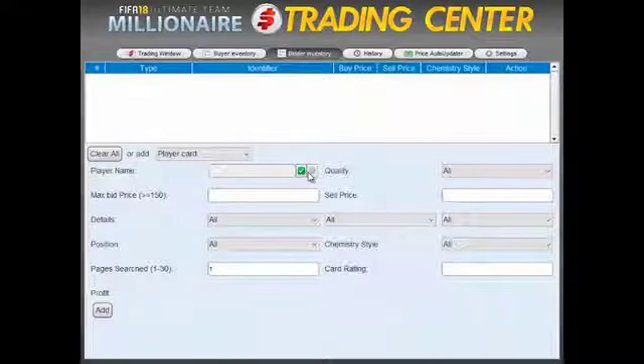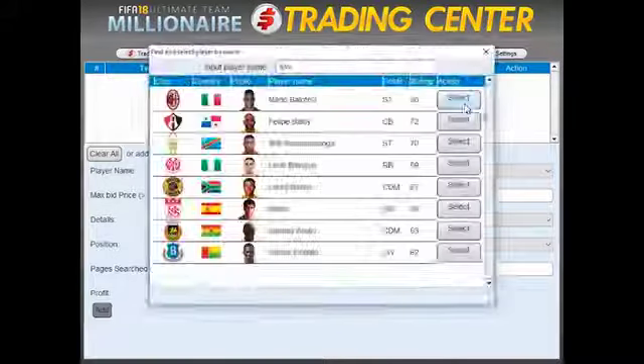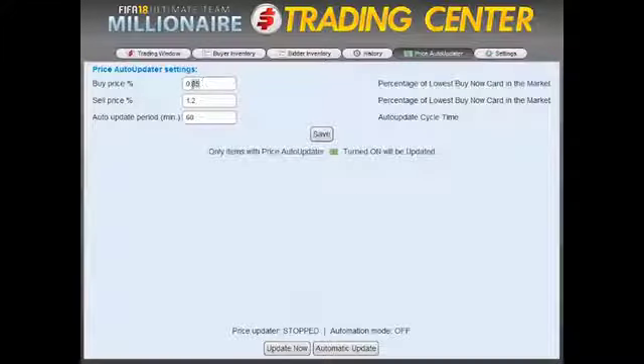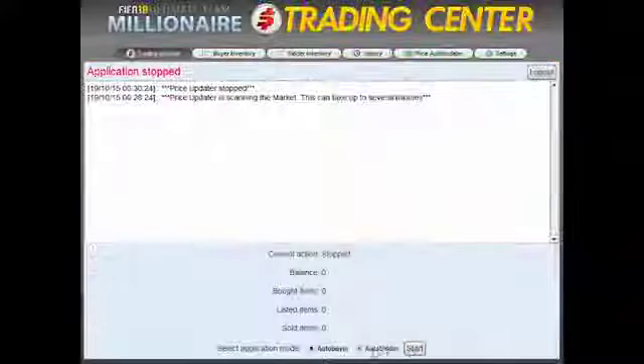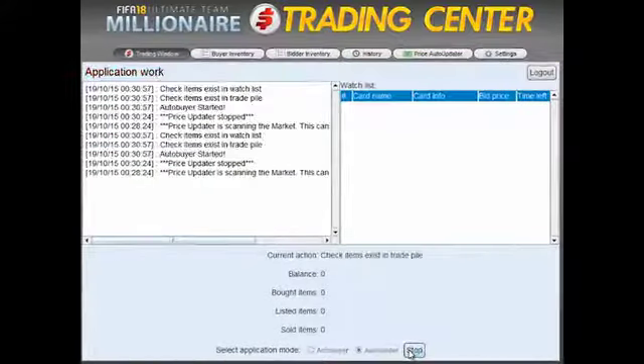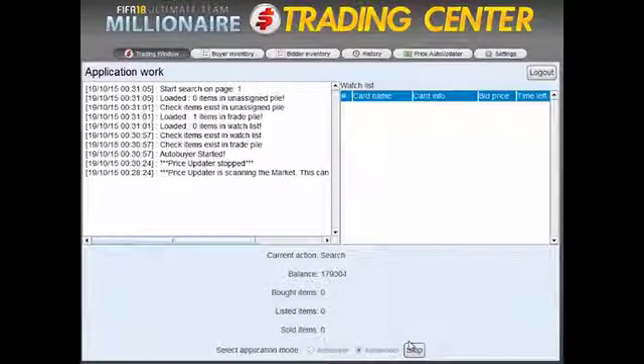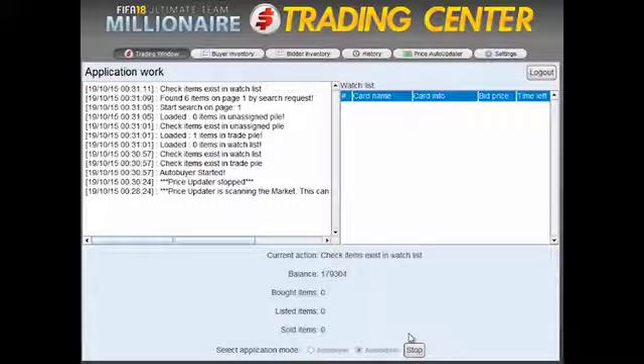The program does pretty much everything for you. The only thing you have to do is insert the players or consumables you want to trade, choose the profit percentage that you wish to get, and the hard part is done. Just click the Update Price button to bring prices up to date, and then click Start. That's it! The program will now trade on your behalf 24 hours per day, adjusting itself automatically to market prices.